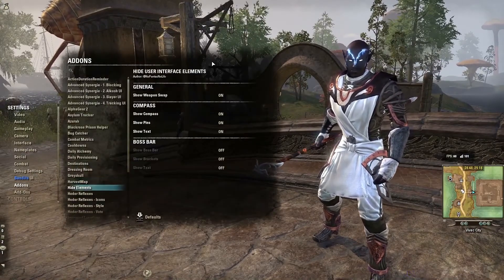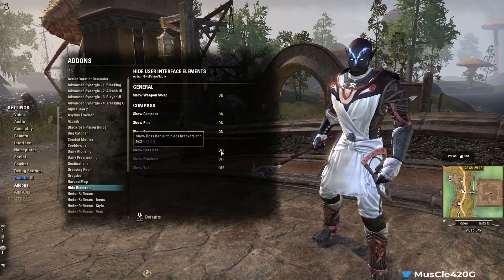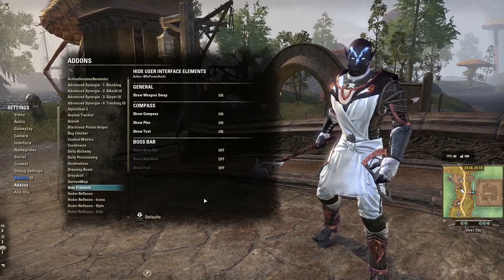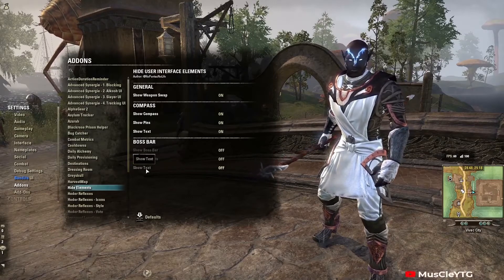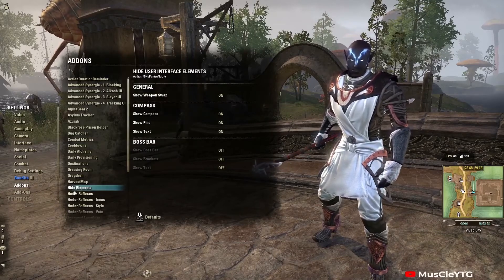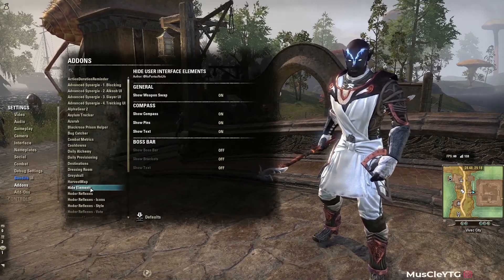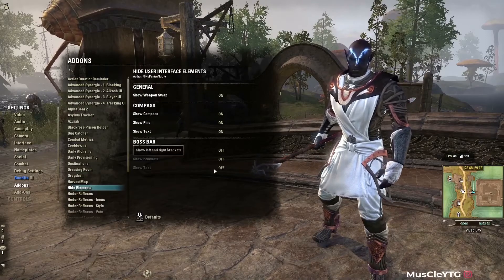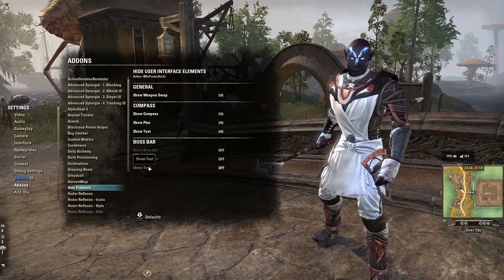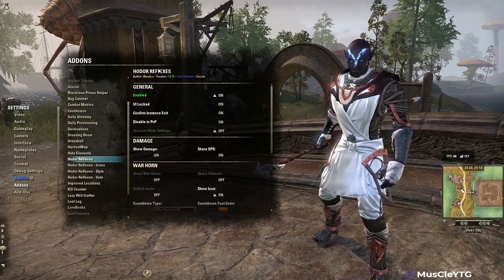Hide Elements: I've tried it but it doesn't work the way I'd like it to. I can't really recommend this add-on, but maybe they'll fix it at some point. The idea is that you could hide things like the boss bar, brackets, and text on screen — but they're still there, so I'm not sure if it actually works.